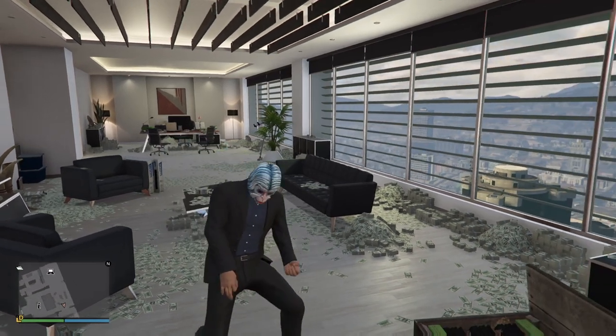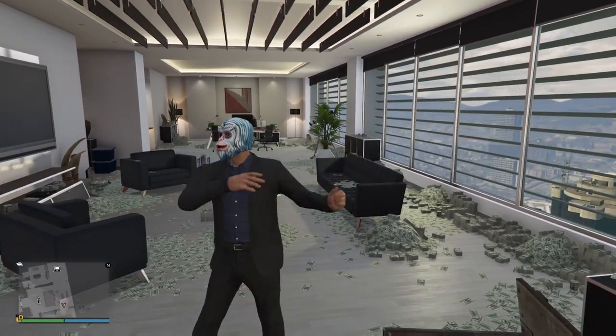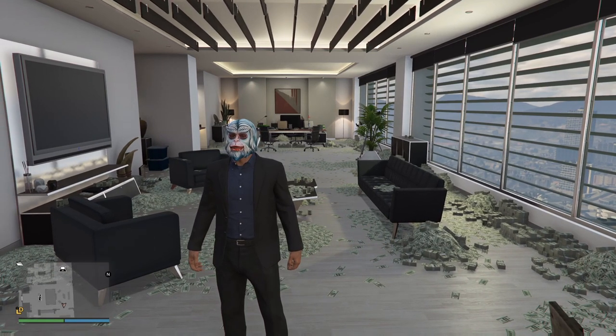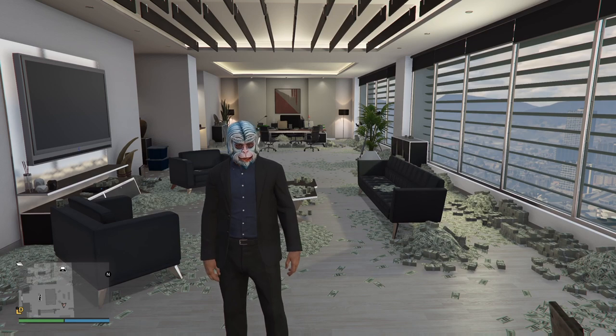Hey guys, welcome back to another video. I'm standing here in my CEO office. CEO offices are discounted this week, as are the Special Cargo Warehouses, and the Special Cargo Warehouses sell missions are paying double money.